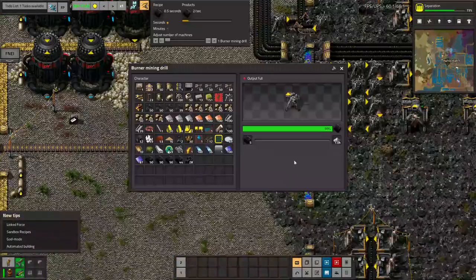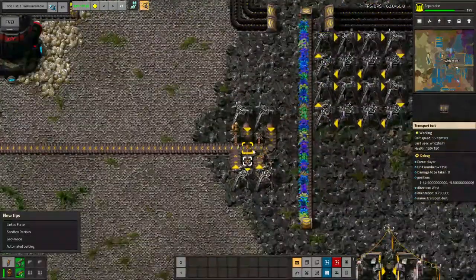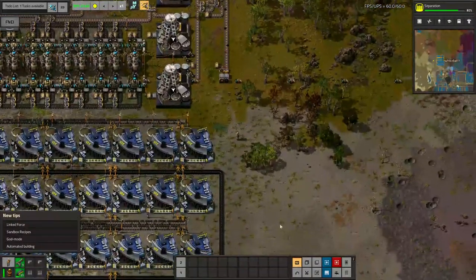But seriously, where's my coal? Ah yes, the classic — my burner mining drills filled up with ash. It's time to replace these friends. I sure do love having lots of power, not that that is to be a perpetual state. Eventually I'm not gonna have enough.